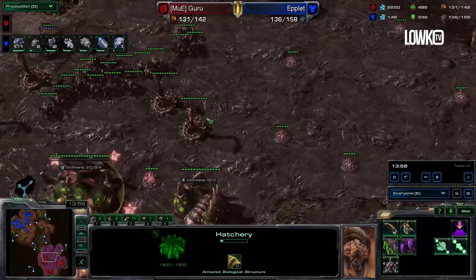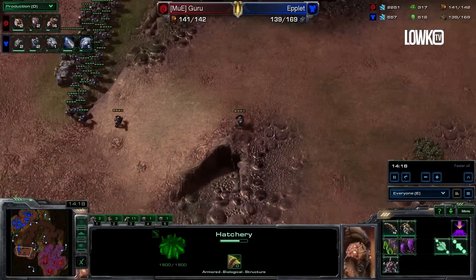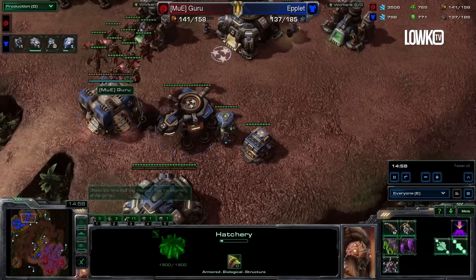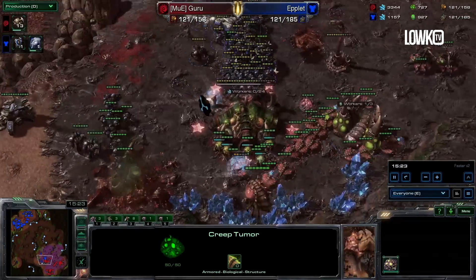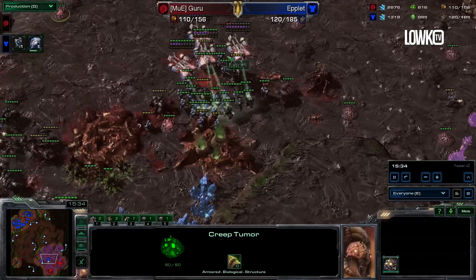He's going to go for Mutalisk and start poking around the map a little bit. The Terran player is going to move out, move across the map, making sure he doesn't pass any Overlord coverage. He's having a little delay because the Mutalisks are annoying, but he moves right into the third base of the Zerg player, stims up, siege chops his things, and the Zerg player is kind of dead.